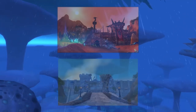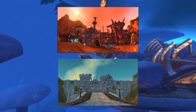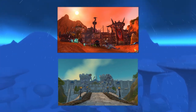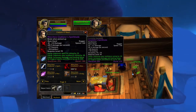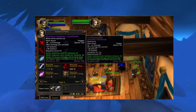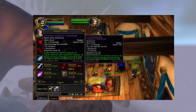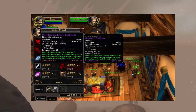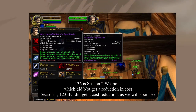The first vendors we're going to look at for gear and weapon changes are in our capital cities — Stormwind for the Alliance and Orgrimmar for the Horde. Looking at the Weapon Master here in Stormwind, they've upped it to item level 136 for weapons. In the last season they were item level 123, so that's a big increase. The honor cost looks like it still remains about the same, and that item level is reflecting season 2 weapons.